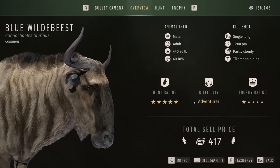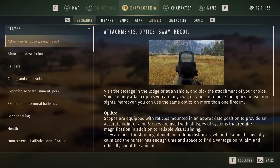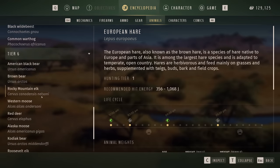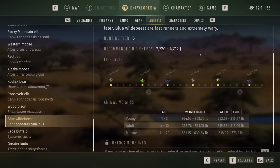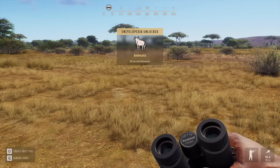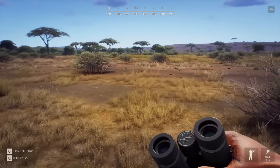By the way, I noticed we're on Adventurer difficulty. I don't know if it defaulted to that — we'll have to change that. That might be why we're finding so many animals. The important thing is that gives us the encyclopedia entry for the Blue Wildebeest. They are Tier 6 and they live all the way up to 20 years old. There's no way we want to kill that 3-star mature — he could very well get to 5. Basically 10 years of maturity? That's a long time to gain two stars.